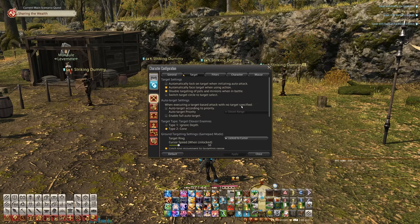When executing a target-based attack with no specified target, just select the buttons. And you can prioritize either line of sight or closest range. In 99% of content this setting kind of doesn't matter, but it's whatever preference, either line of sight or closest range. But these are the two settings that you want to select, and here's why.